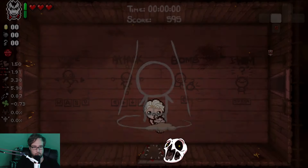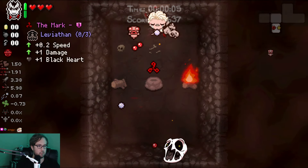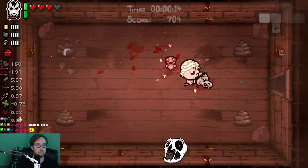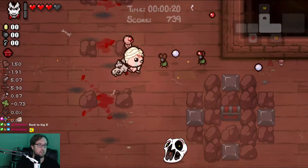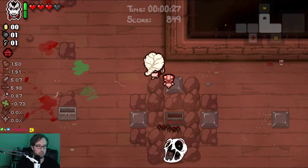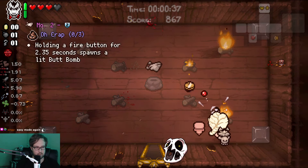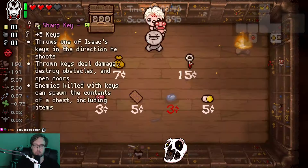Three runs, two of which went to delirium. This time I have the White Pony and the Harlequin Baby and the Mark apparently. That's actually really strong. White Pony is insane - that item got so much better. We're starting with flight and 1.5 speed because of it - we're probably never dropping that pony. I take that item a lot and I talk about how good it is, and I still stand by that. Last time I had it I blew myself up quite a bit, so I'm gonna play it safe here.